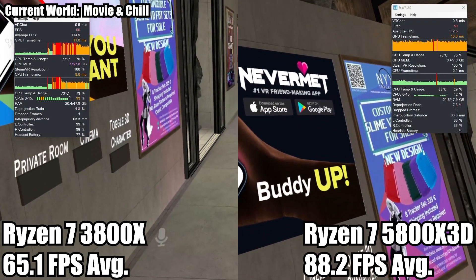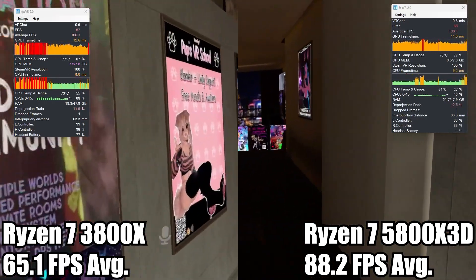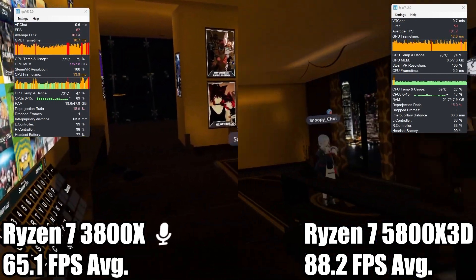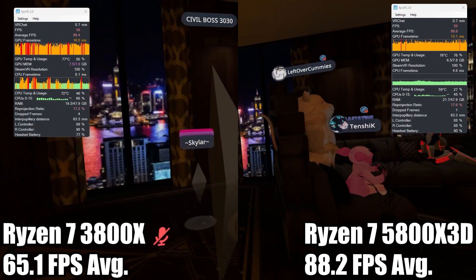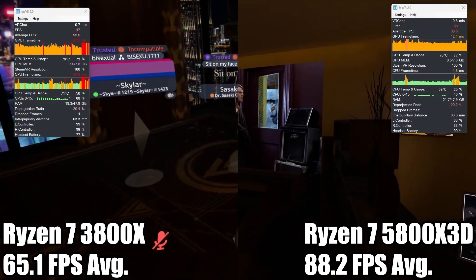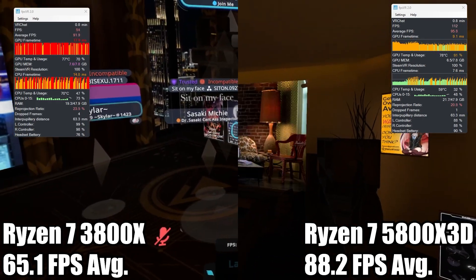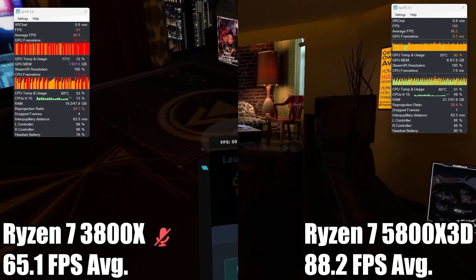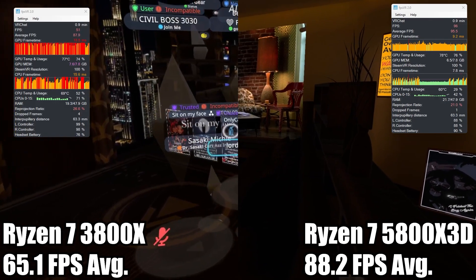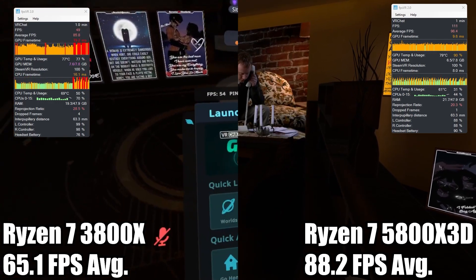On the left-hand side we're going to have the Ryzen 3800X, and on the right-hand side the Ryzen 5800X 3D — the one with the extra V-cache that's supposed to be a lot better. Starting off, we're already seeing a pretty good performance bump. Movies and Chills is one of those very popular worlds — there's always people there — and getting a free 20 to 30 extra FPS is pretty nice.